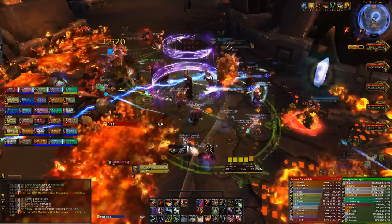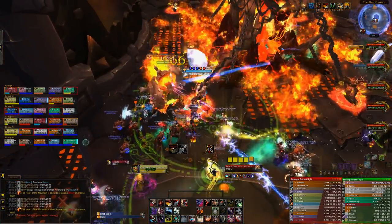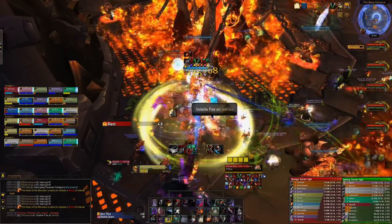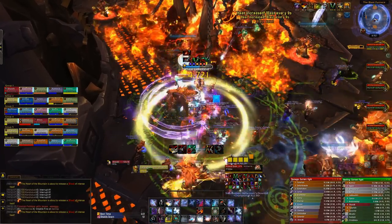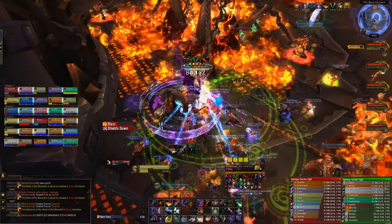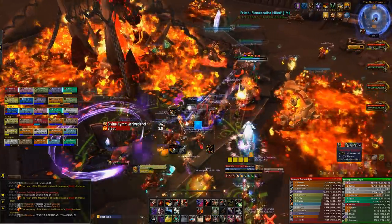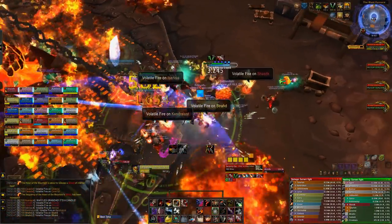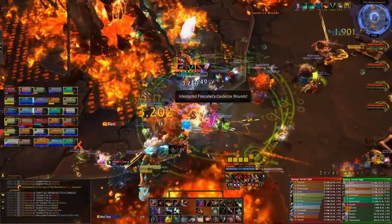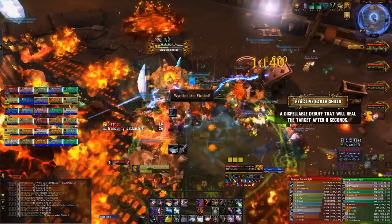You can counter the Primal Elementalists' immunity because throughout the phase, Slag Elementals will spawn. These fixate on a random player and spam an ability called Burn — low fire damage, interruptible, nothing to panic about. Once a Slag Elemental reaches 1 health, it explodes dealing large damage to all enemies in range, and this explosion also breaks the immunity on a Primal Elementalist. So pick a single Primal Elementalist, drag a Slag Elemental on top of it, kill the Elemental, and then nuke the Elementalist immediately — a new immunity will be applied quickly, so you must switch fast. While the Elementalist is vulnerable, it will apply a healing effect called Reactive Earth Shield to itself; offensively dispel this or it will heal for a large amount of their maximum health.